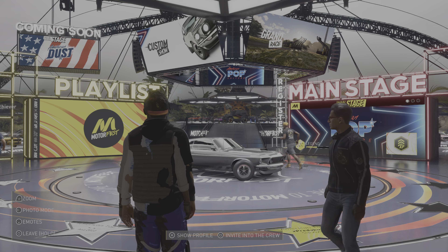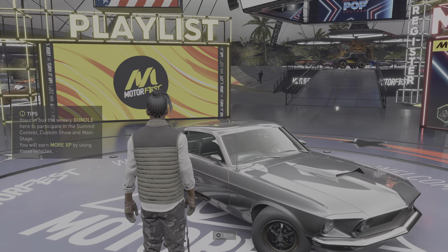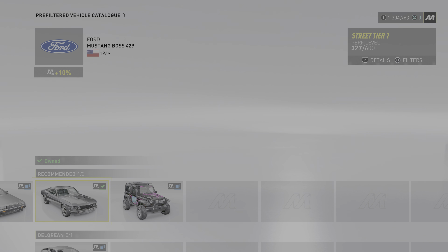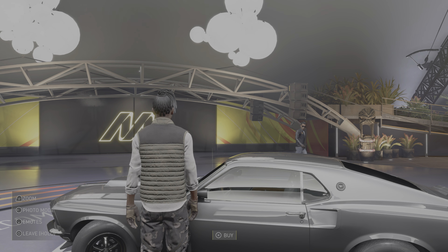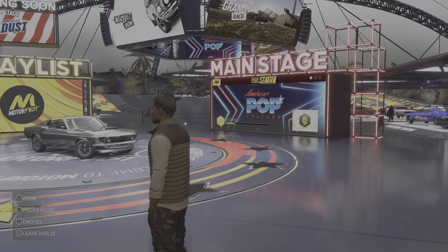Once you come in and join, you're gonna see this vehicle right here that you can buy. It's pretty much gonna be the theme vehicle. Click on it and it's gonna show you the theme for the month, which I think is an American muscle type of theme. Some of these options you can pull up outside the car meet area by going to your options menu.